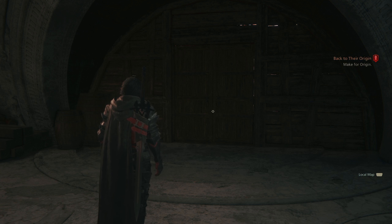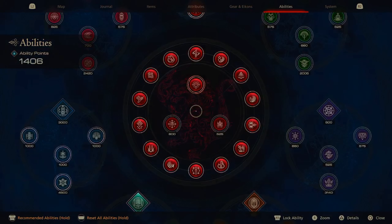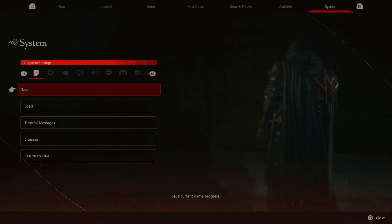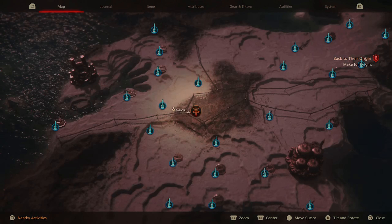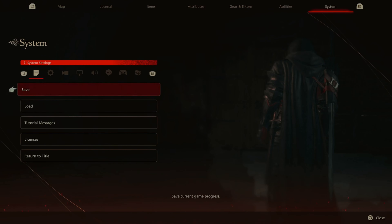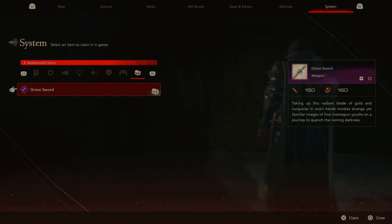Welcome back to Final Fantasy 16. Last time we were looking for the stones out in the field where we were going to do the icon challenges, but when I turned the PS5 on I hadn't updated it in forever. I got an update file for this, and it told me that there were redeemables — and the Onion Sword.